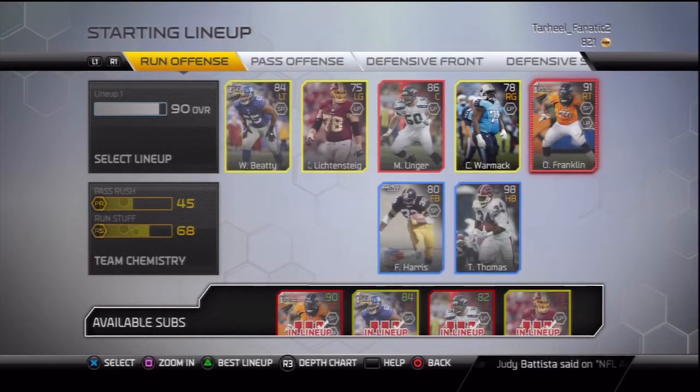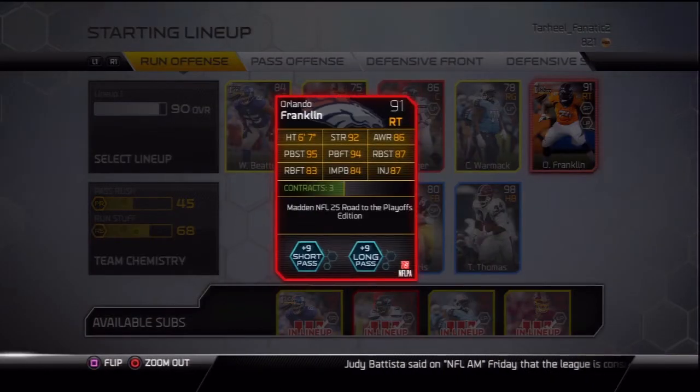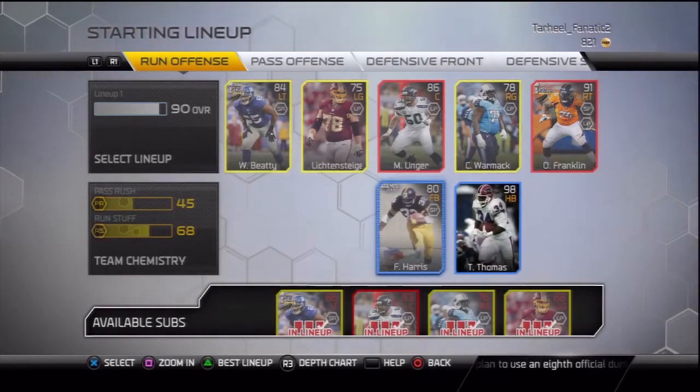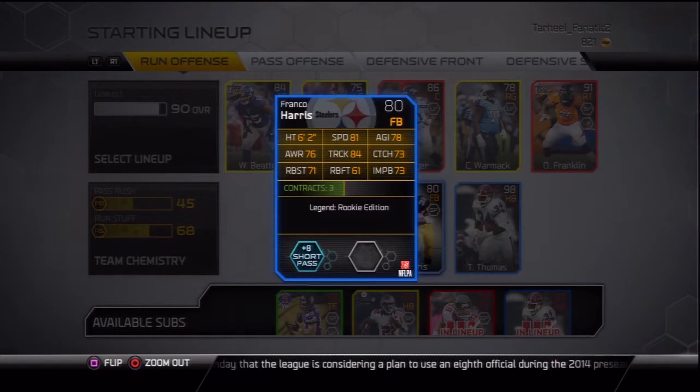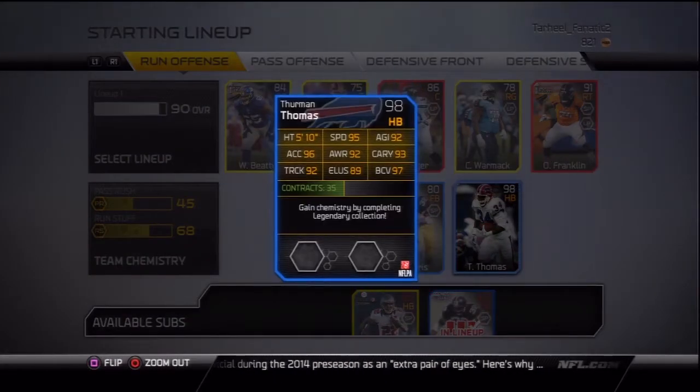At right tackle we got the 91 overall Orlando Franklin — decent stats, I really like his pass block strength, one of the main reasons I picked him up. At fullback we got Franco Harris, and a recent addition from earlier today: 98 overall Thurman Thomas, a really really good card — he went for around 40k.